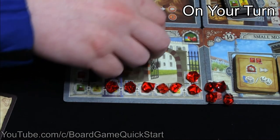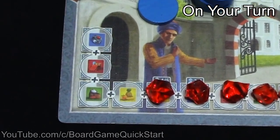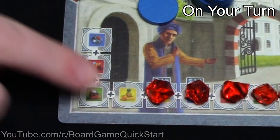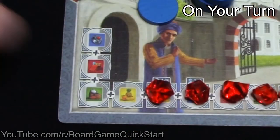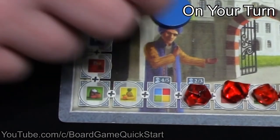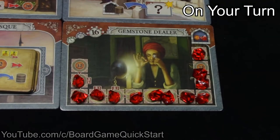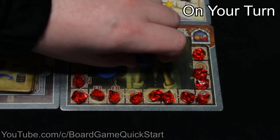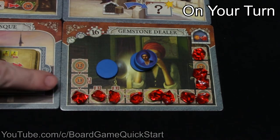When you visit the Sultan's Palace, pay the visible goods in exchange for a ruby. For example, at the beginning of the game you can spend one of each type of good to take one ruby. Each time you take a ruby, it makes the next ruby a little more expensive — the cost increases by one additional good of your choice. When you visit the gemstone dealer, you can pay the largest visible amount to buy a ruby. For example, at the beginning of the game you'll have to pay 12 lira; the next visit will cost 13 lira, and so on.